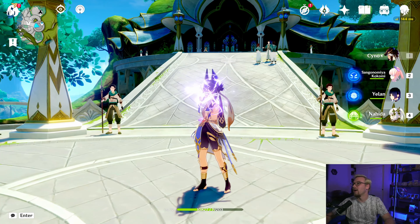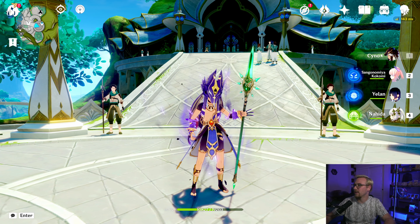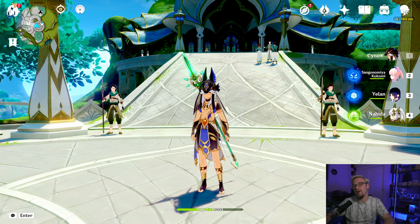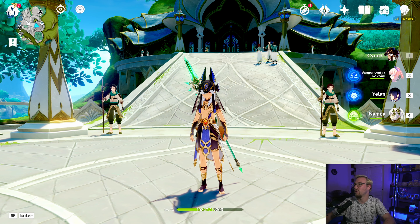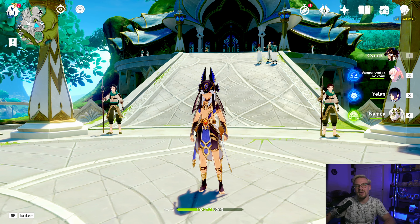Akio did build a party for me to use in this video of Cyno, Coco, Yelan, and Nahida. I will go ahead and do a run with this party to kind of show you what he can do, but that'll be after we talk about a beginner friendly party — so that'll be at the very end of this video. But first we're just going to talk about Cyno's normal attacks, skill, and burst.